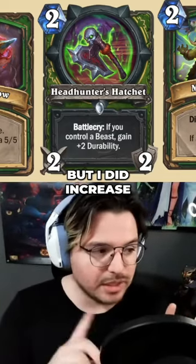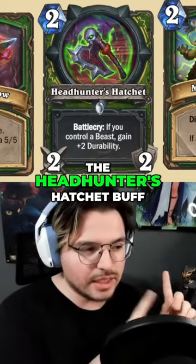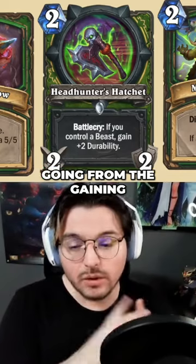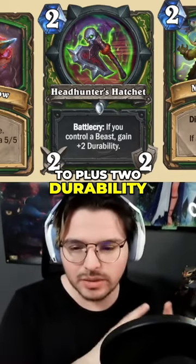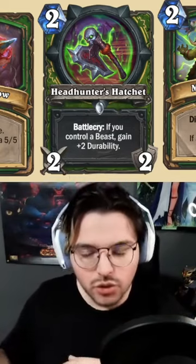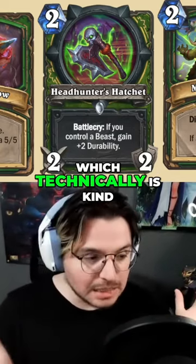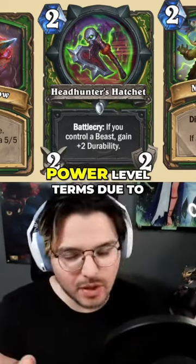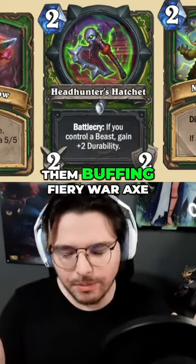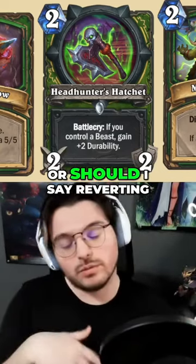This might be a little bit of an overstep, but I did increase the Headhunter's Hatchet buff, going from gaining plus one durability to plus two durability. So instead of it being a two-three, which technically is kind of standard format — nowadays in power level terms, due to them buffing Fiery War Axe, or should I say reverting Fiery War Axe back to a two-mana card.